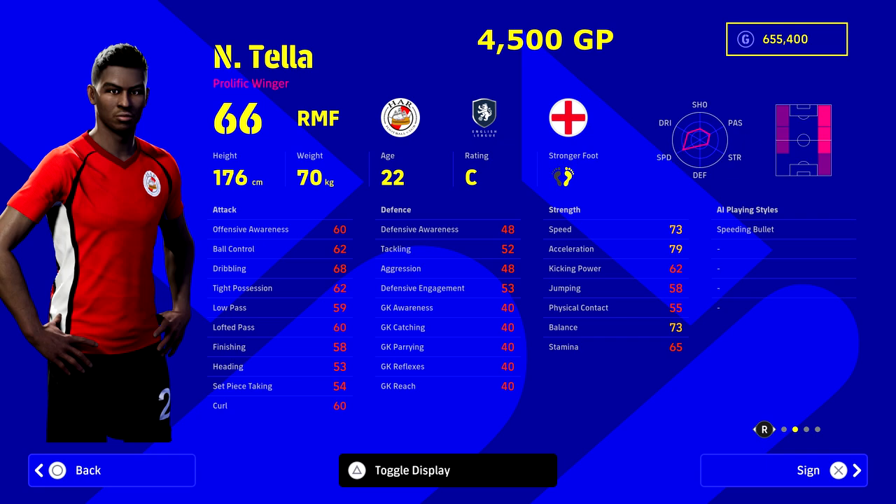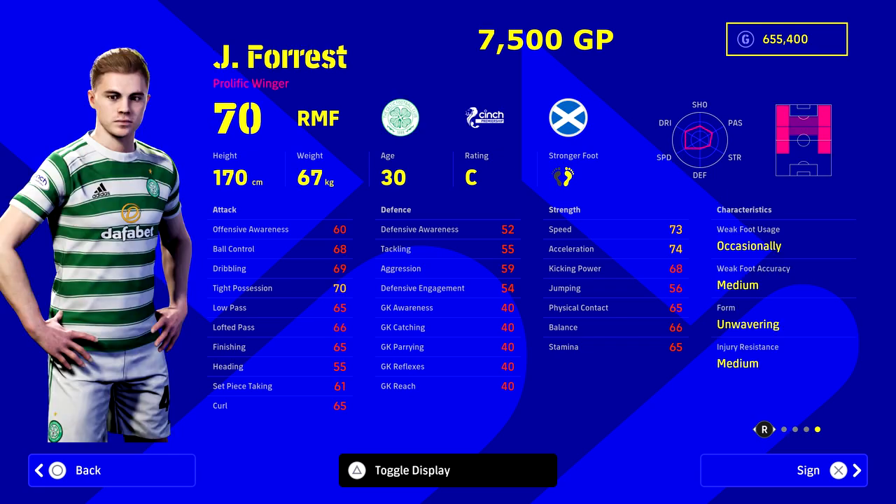First up we've got our budget zero to five thousand GP player filter. We have got Tela from Southampton, four and a half thousand GP — really, really nice. It's not all about pace, but if you are looking for a budget option you do need to have guys with pace, because that's all they're really going to offer. You're not going to be splitting defenses apart with dribbling like Neymar or Dembele — you just need a very high stat in speed, dribbling, passing, or something else to mix it up. He is a good option there.